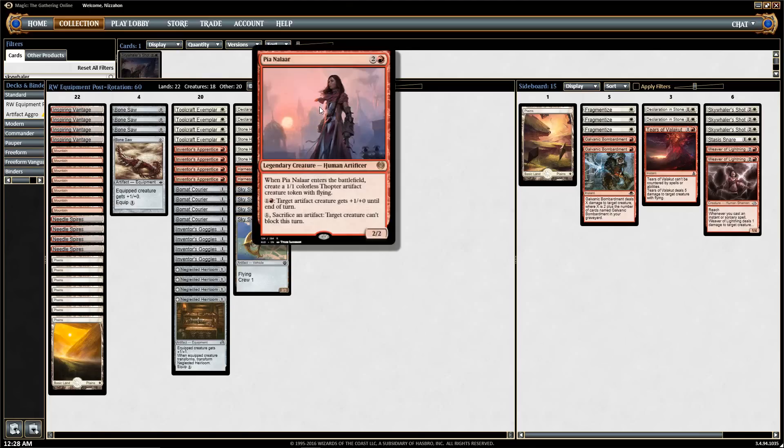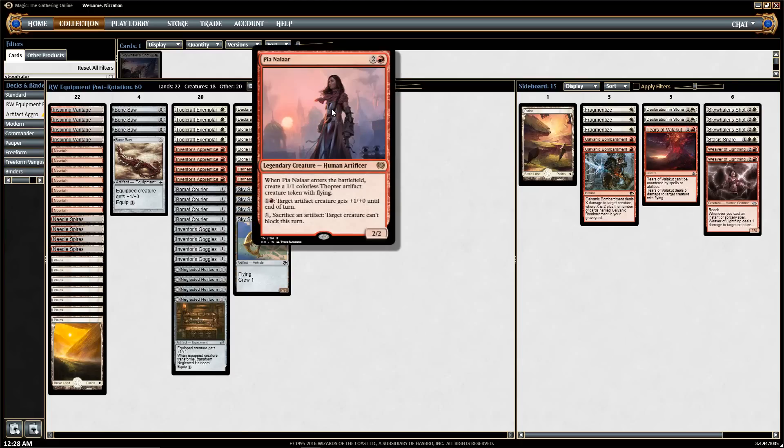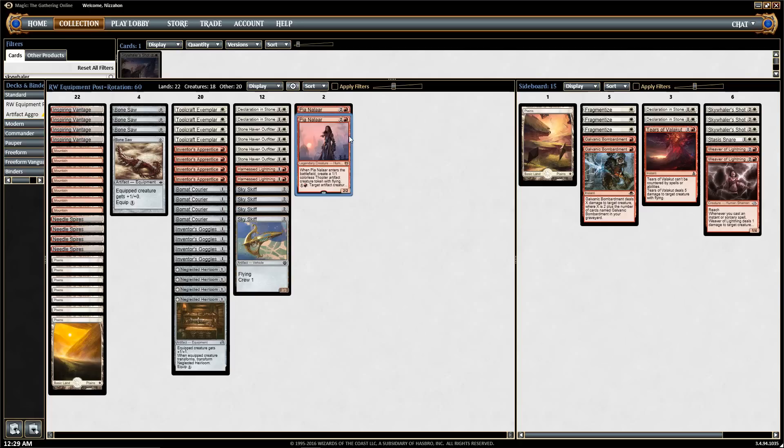We have Pia Nalaar, who is an artificer and our high-curve card. You can see we have a very low curve, so we only run 22 lands. Pia Nalaar costs 3 mana, is a 2/2, gives you a Thopter — another artifact, good for equipping since it's in the air. She can also pump artifacts, but the most relevant ability tends to be making creatures unable to block. Our deck bashes opponents down to 6 or 8 life, they sometimes stabilize with a big blocker, but with Pia Nalaar we can just deal the last damage we need.